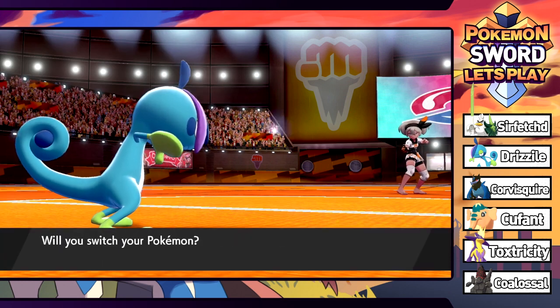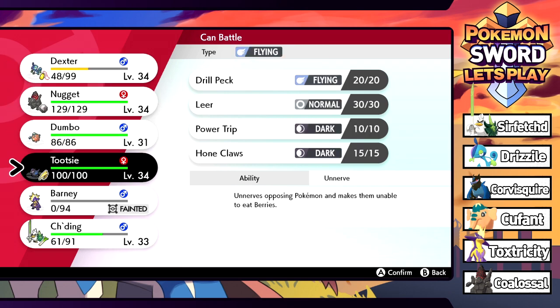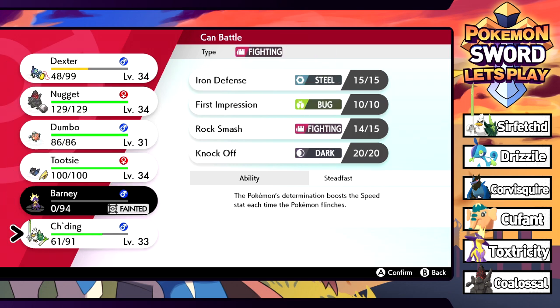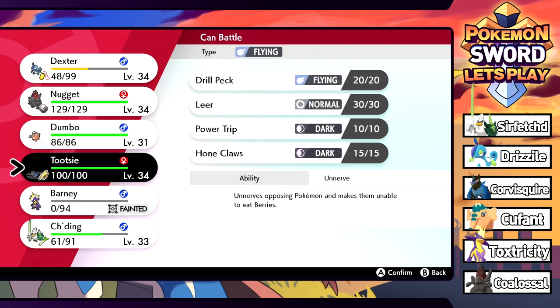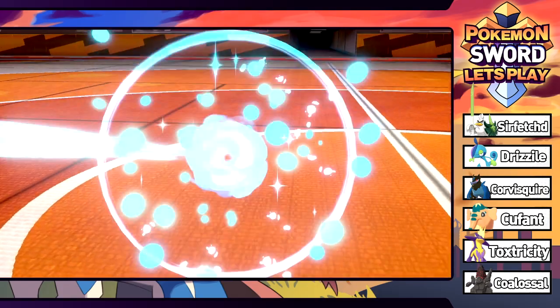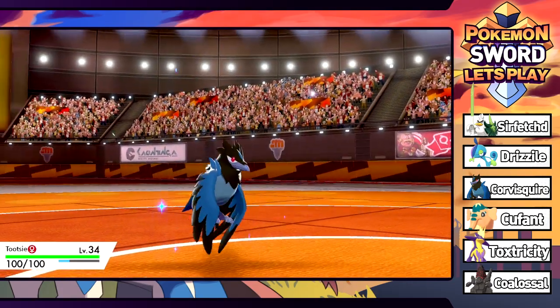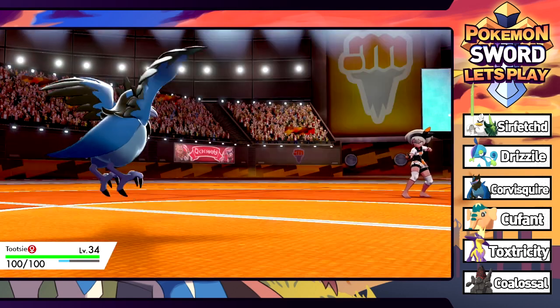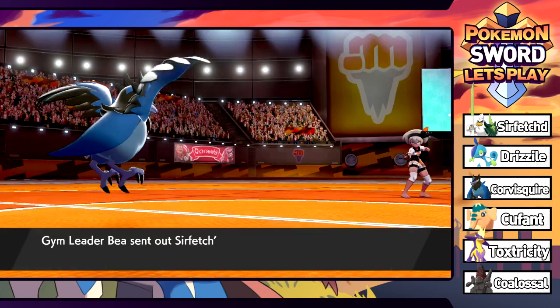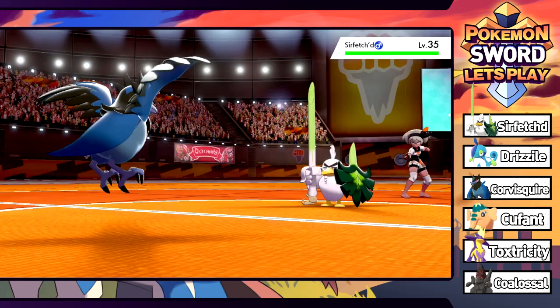Next up is a Sirfetch'd - should have seen that coming, it feels like the only Fighting-type option. We'll go into Tootsie for that. A couple of Drill Pecks now that we have that move - should be set up well. It's level 35 though, that's a bit spooky. We should be fine as long as we have decent health for whatever's next.